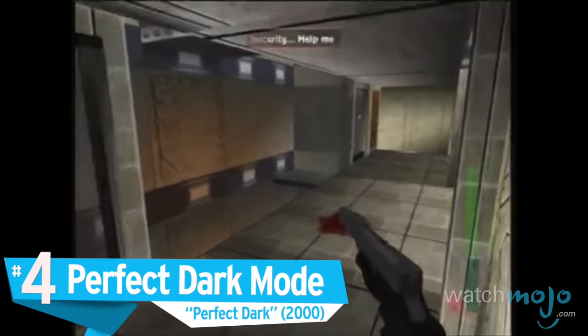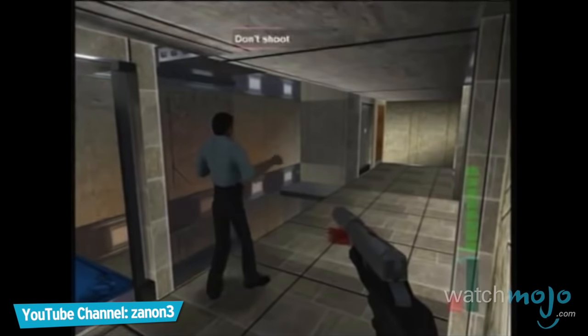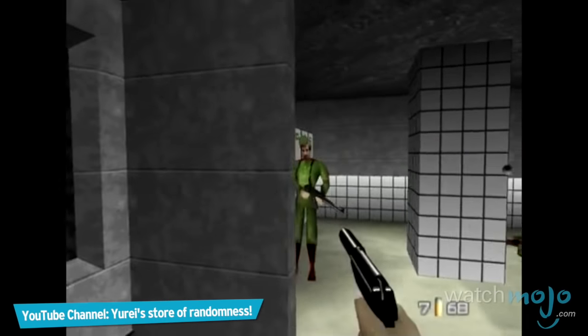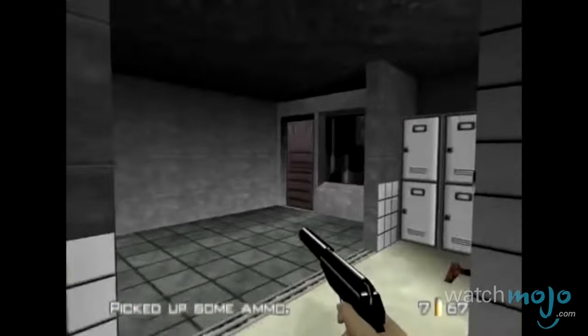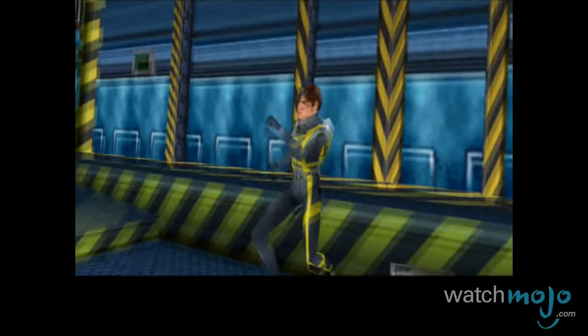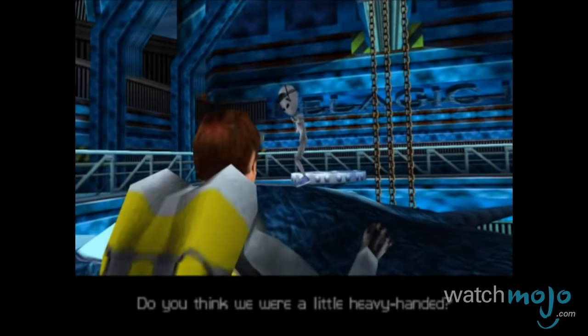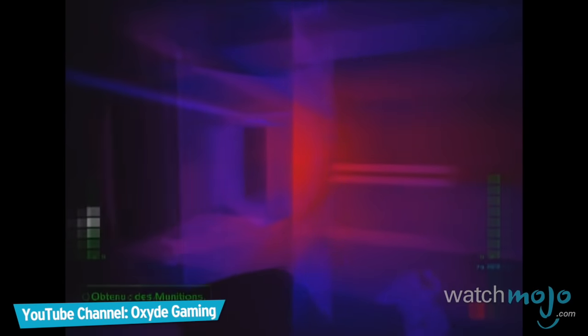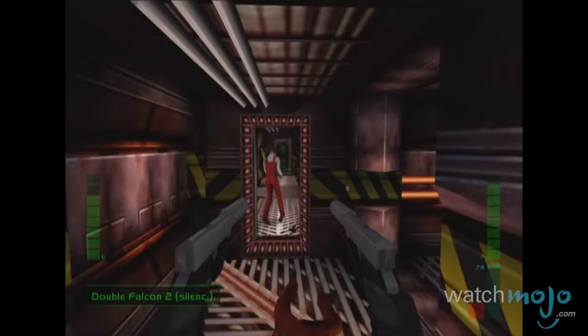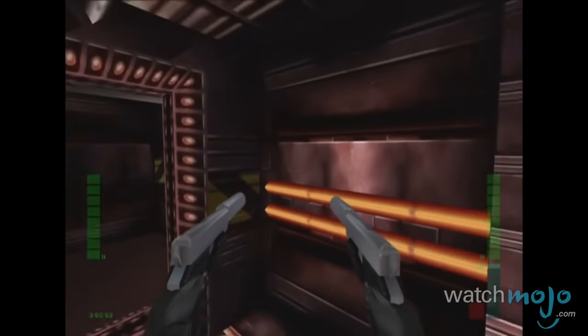Number 4: Perfect Dark Mode, Perfect Dark. Based on the 007 mode from GoldenEye 007, this gives players quite the amount of control over their experience. Beating all 17 levels in the game, including the 3 secret ones, on Perfect Agent Mode unlocks Perfect Dark Mode, which gives you the ability to modify each given level's enemy stats.